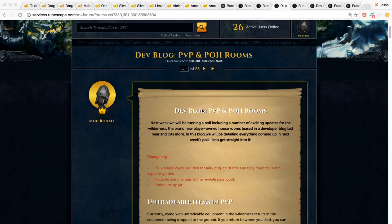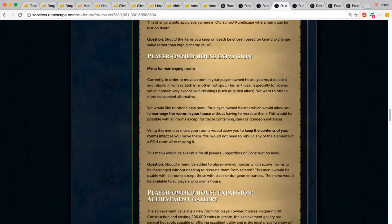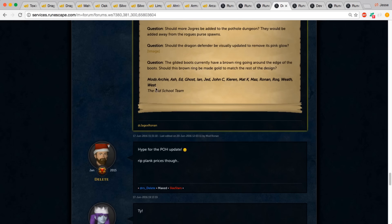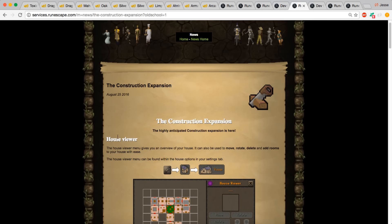Next we have the POH update — a blog introduced to the public well before the update actually happened. Scrolling down, we can see this was around June 17th, but they were already talking about this before the blog was released publicly. June 17th was when there was an official blog, and then the update itself came on August 25th — a couple of months later.